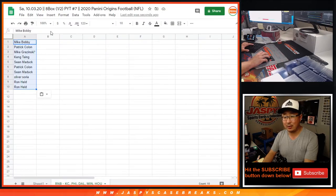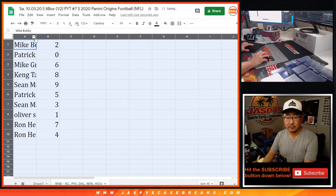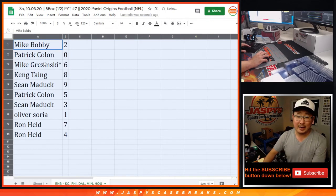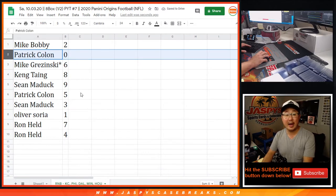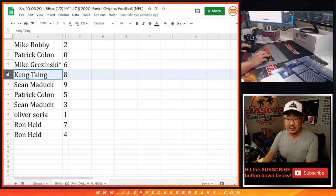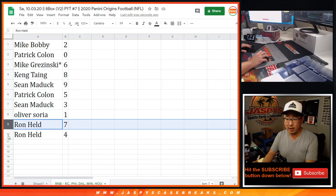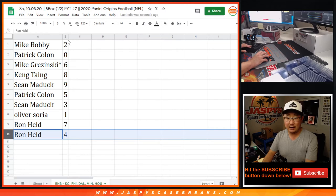How many points was Iowa State getting, Eric? Mike with two, Patrick with zero. So Patrick, you'll get any and all redemptions for these teams right down here, including one of one redemptions. But Oliver, you'll still get live one of ones. Mike has six, Kang with eight, Sean with nine, Patrick with five, Sean with three, Oliver with one, Ron with seven — seven and four.